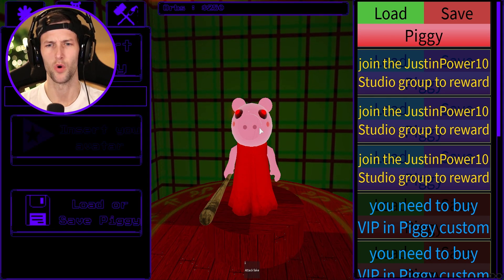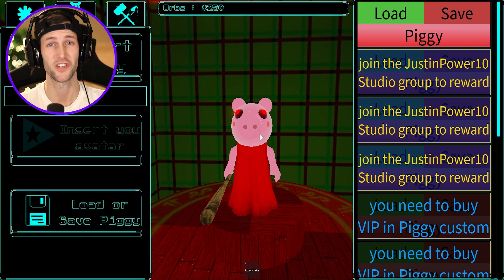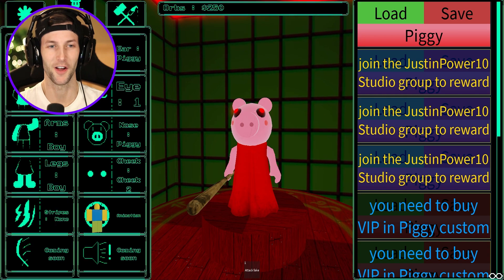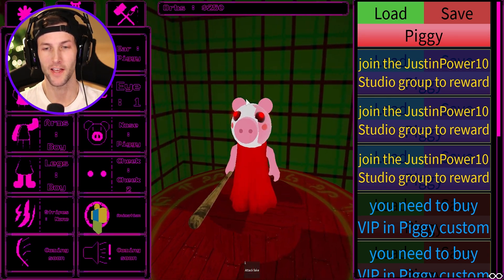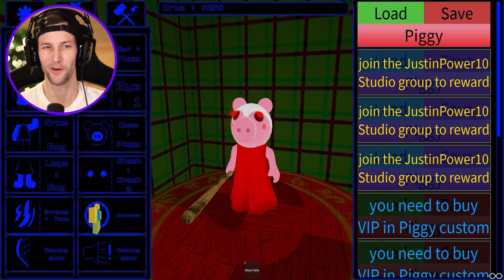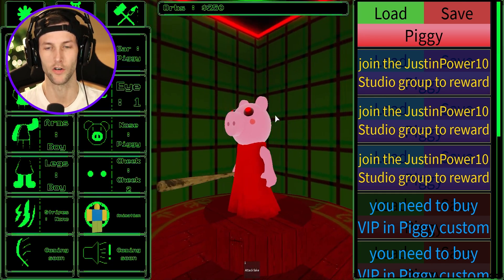This game is called 'Customize Your Piggy' or something like that. The game link will be down in the description box if you want to check it out — I wanted to play it just in case it gets removed because it looked kind of funny. So the first thing we're going to do is click on this little piggy icon so you can change the head. You can turn it into Zom Piggy, or maybe like a superhero or something. We're just going to make it the regular default piggy.